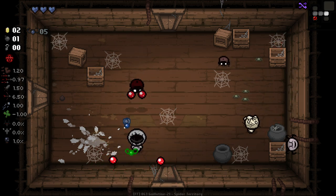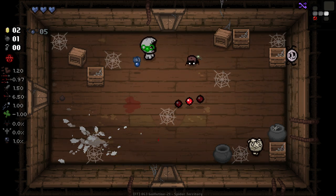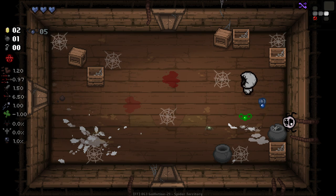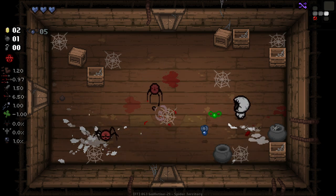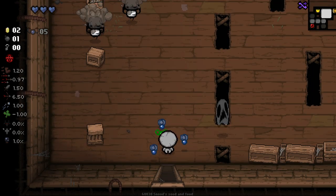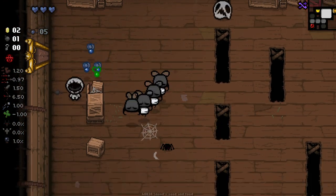Stuff like Brimstone does some cool stuff with his flies. The character works a lot better when you're playing with just vanilla items — modded items can cause some issues. We should have an okay time though. We're mainly looking for tears ups or HP ups — one of the two increases your fly count. It might actually be HP ups that do it.